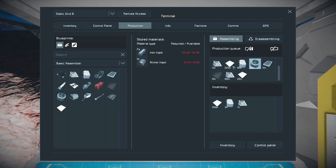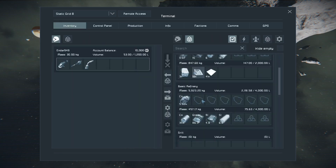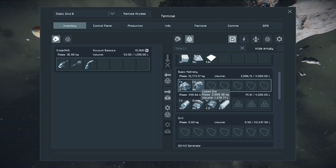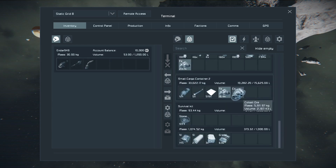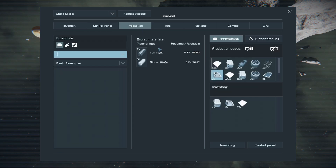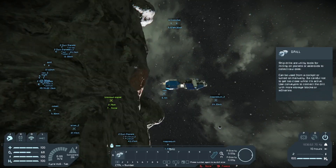Remember, once there's nothing left in this production tab, you're going to have everything you need for the refinery and assembler. Then you can get down to grinding down the existing basic refinery and basic assembler, and build the actual large refinery and assembler. You may find that the components stop producing after a while - this might be because you've run out of iron going into the basic refinery. A good way to stop this is to take the cobalt ore out altogether and shovel in some iron ore. Now you've got a lot of iron ore being processed, so just wait for this to produce. Go have a fly around and see if you can find any more asteroids - this is a good time to map out some of the rarer ores.